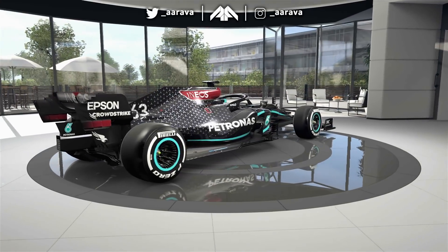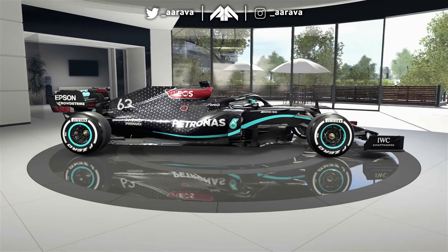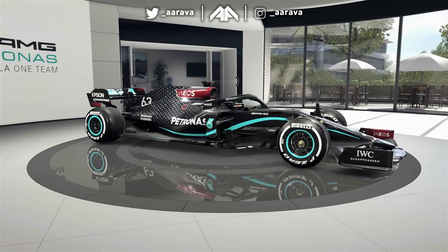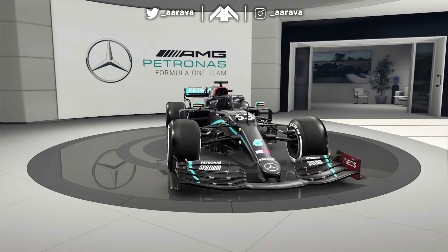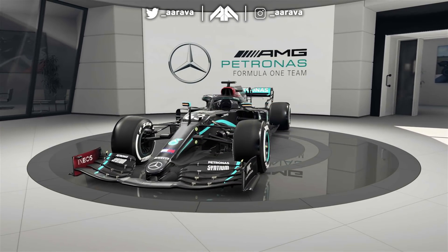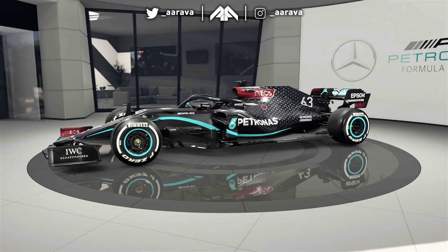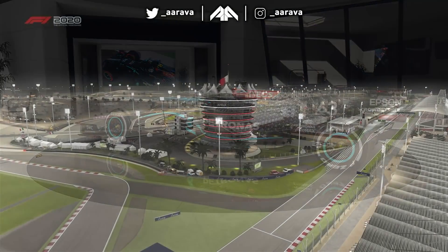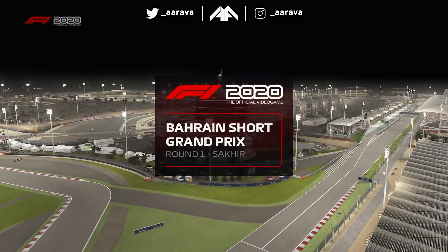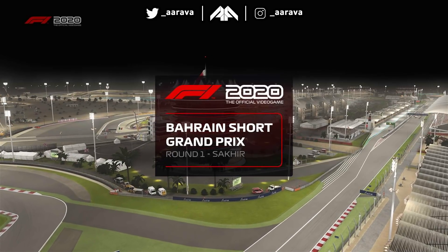The short circuit on the F1 2020 game is not the actual same outer layout. I did do a video earlier in the week taking the oval outer layout of Bahrain for a spin on a set of Corsas, but here on the F1 game the best alternative we have is just the short layout, which is basically half the real circuit — still a very short lap. We're going to do a 25% race and see how we do in the shoes of George Russell, starting from last place on the grid in the Mercedes car.